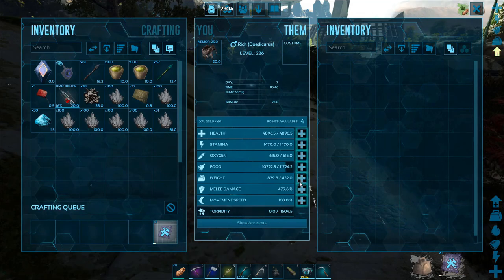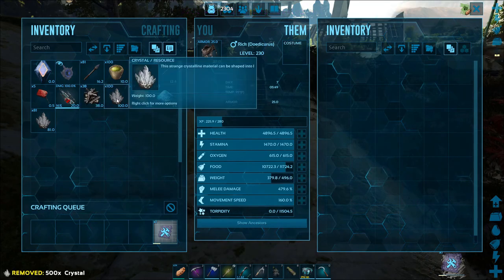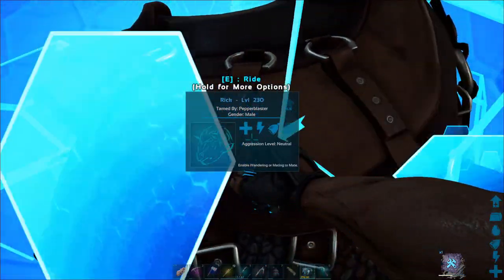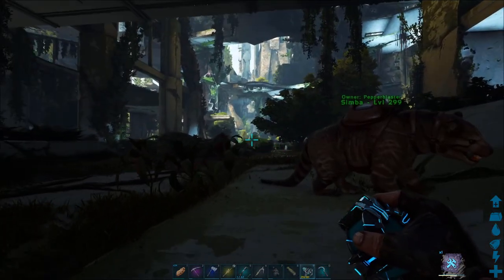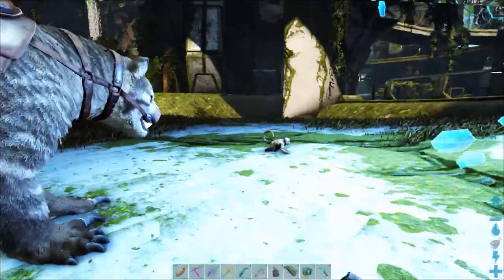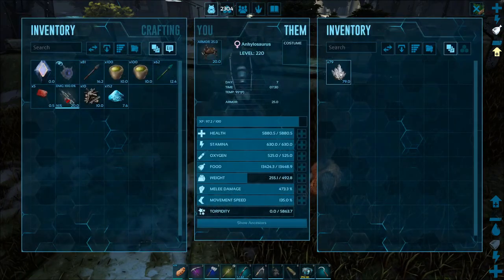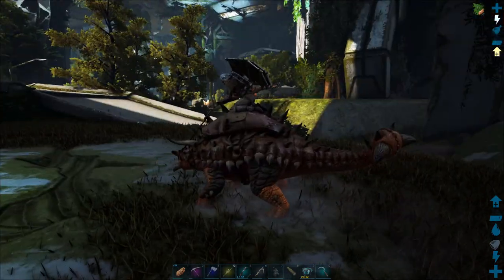I'll just switch out for the Anky and then bring you back when I have the Anky down here. Harvesting a light post with an Anky gives about the same but just less than a Doedicurus - the same materials but just less. So creatures: if you want metal I'd say probably Thylacoleo, and if you want element dust and crystal I would say a Doedicurus. And then of course these bigger light posts will give more. I'm just not going to harvest them right now.